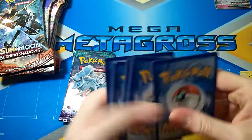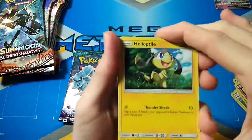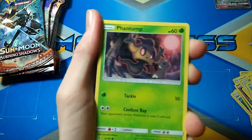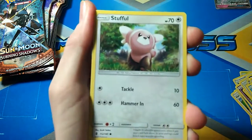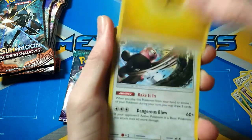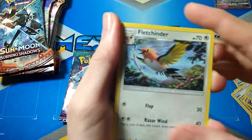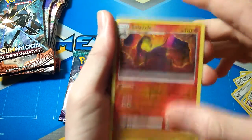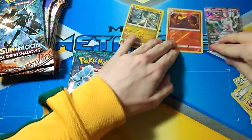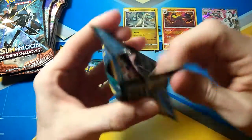Next pack. A card I still haven't pulled surprisingly is Drampa GX, so I'm hoping I can get that. We got a Helioptile, Fanta, Stufful, Wailmer, Machop, Electric Energy, Bewear, Sliggoo, Fletchinder, Sligaleo which is a Rare Reverse, and a Drampa — speaking of Drampa, not the GX but a Holo nonetheless. So wow, Guardians Rising went up to three hits all of a sudden.